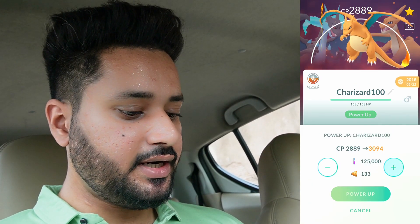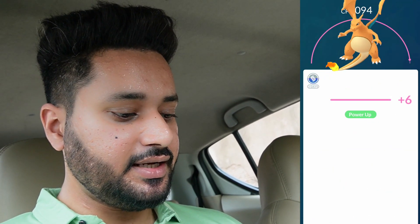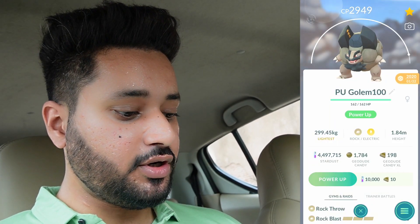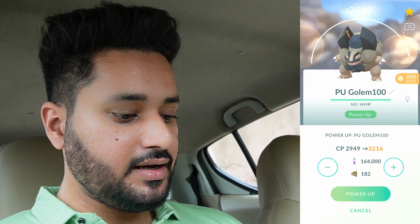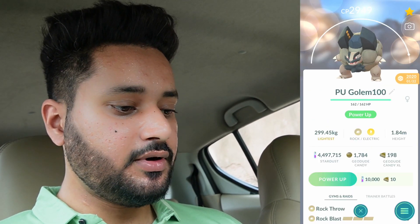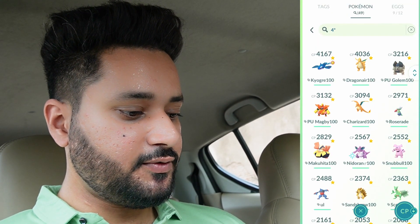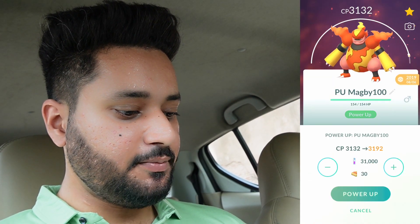We got two hundo Charizards. We will only be spending XL candies on one of these, so it crosses the 3000 CP mark — not bad. We'll power up the other Charizard as well. We got a 100 IV Golem with a lot of XL candies — almost level 50. Here we go — and a hundo Galarian Golem actually.